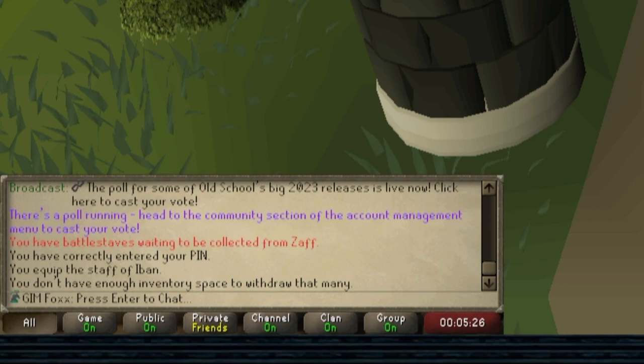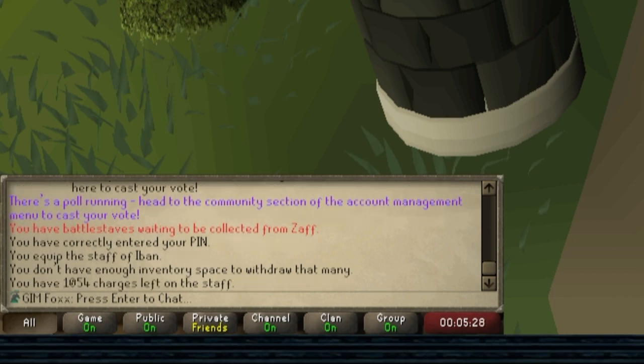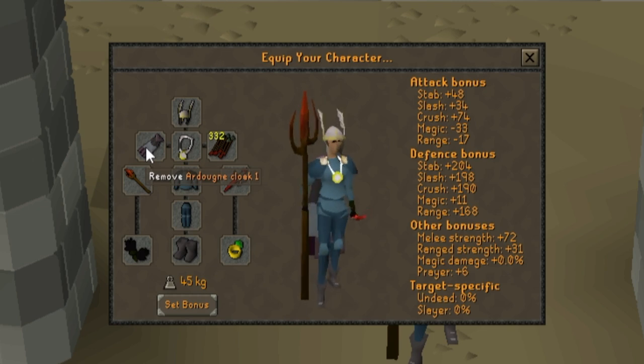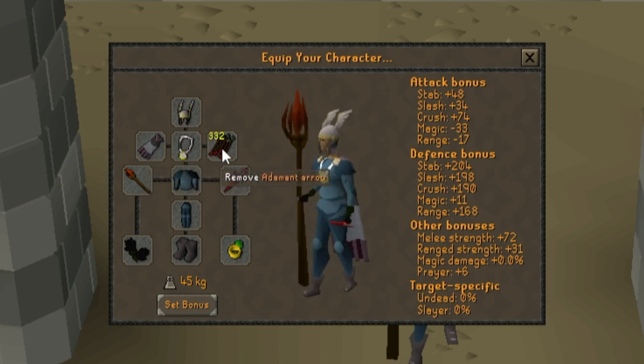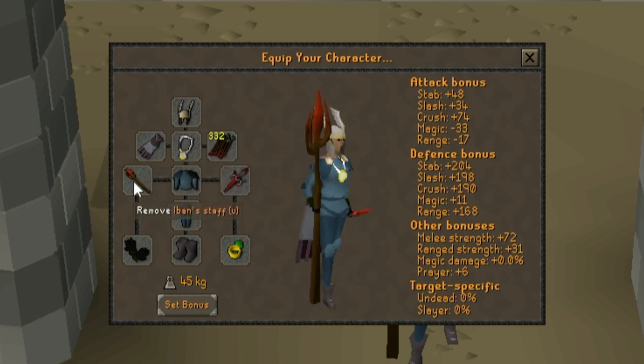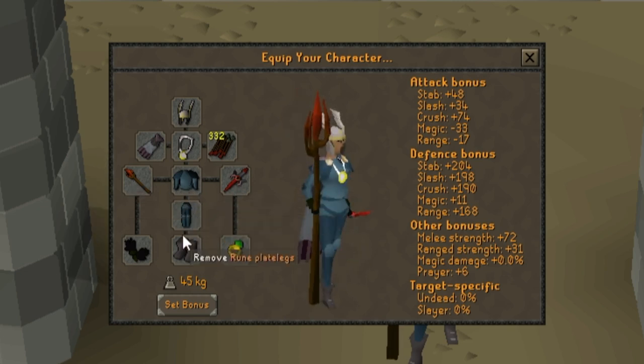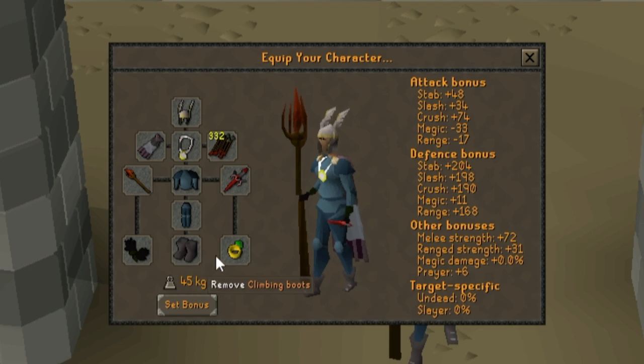Make sure to upgrade that Iban Staff so you have more charges. Here I'm wearing my Nance Not Helm, Cloak of Ardougne, Amulet of Power, I have Adamant Arrows equipped, my Iban Staff, Rune Plate top and bottoms, my Dragon Defender, Black Gloves, Climbing Boots, and a Ring of Dueling.